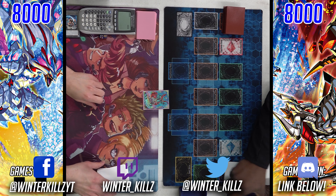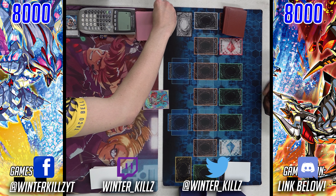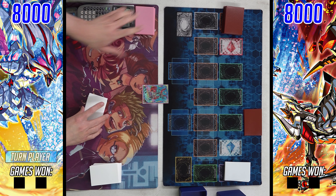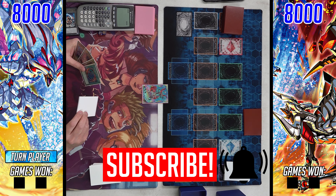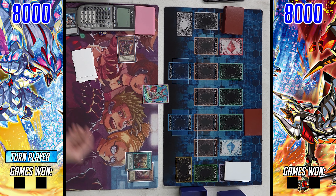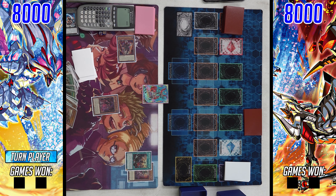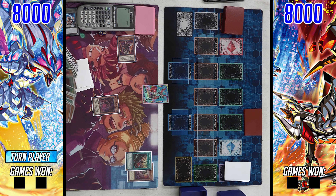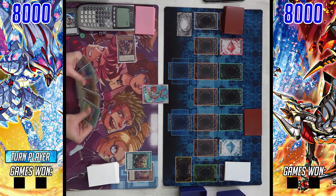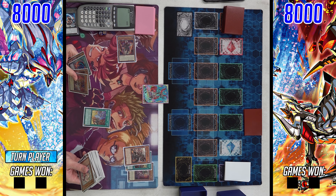Welcome to another locals feature match. We're on the fourth and final round of the week — no deck profile this week. I'll probably try to get a 'one deck one month' episode out, record a vlog over the weekend for Hartford, and throw up any other content in between. Today we have a Branded Despia mirror match, both on the Allure variant — no Adventurer variants like we saw in round one.